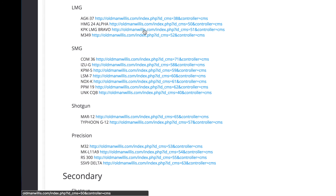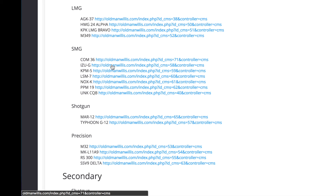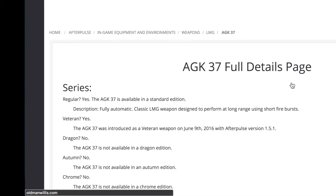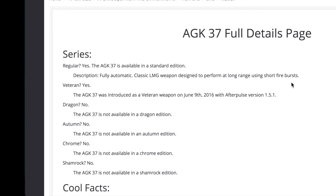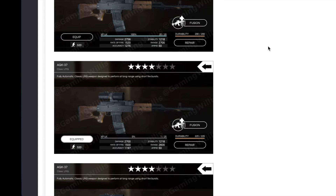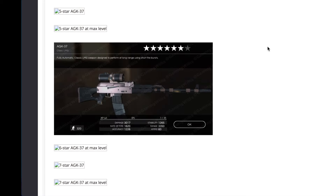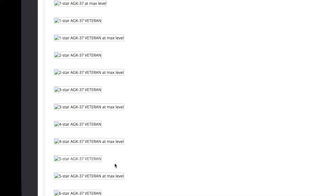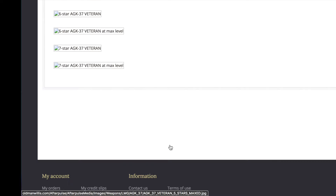Then we'll jump into the LMGs. For LMGs we got: AGK37, HMG24 Alpha, KPK LMG Bravo, and the M349. Starting off with the AGK37 — we got a rough text section, then three star, three star maxed, four star, four star maxed — I built all those guys, that was a fun journey. We got the six star, and I have at least the level one seven star picture. The veteran — I'm pretty sure I have all the veterans up to five star maxed so I'll be adding those shortly. That is it for the AGK37.